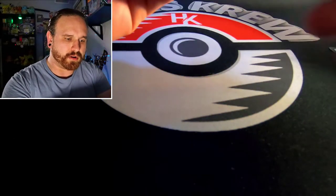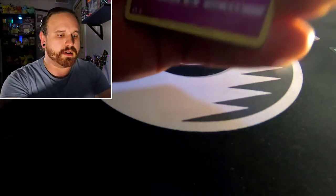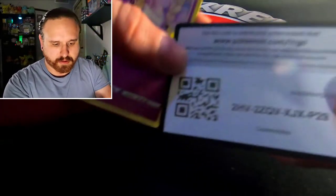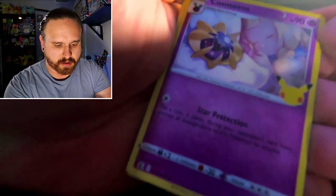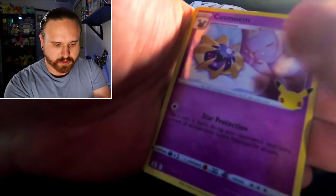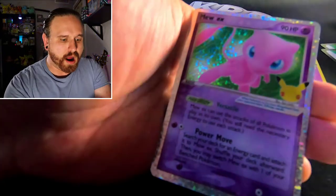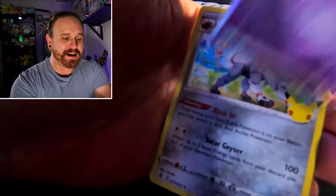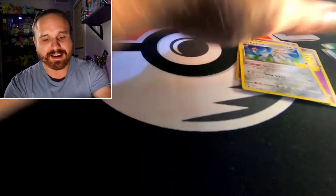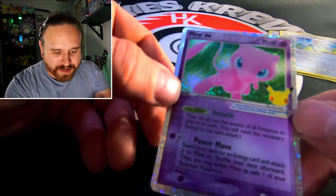I need to see a Charizard to complete my Celebrations set. We got another code card. We got a Cosmium. We got a Xernus. And then — oh! We got it! We got one! Oh my gosh, yes! We finally pulled it — the Mew EX!